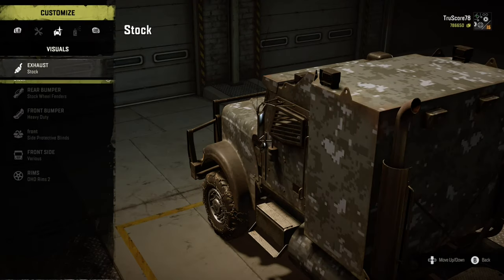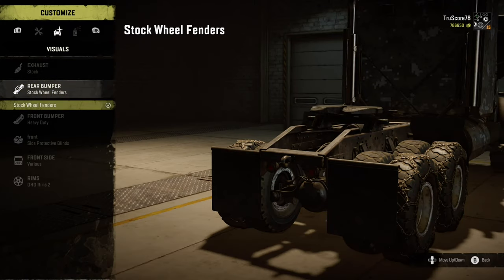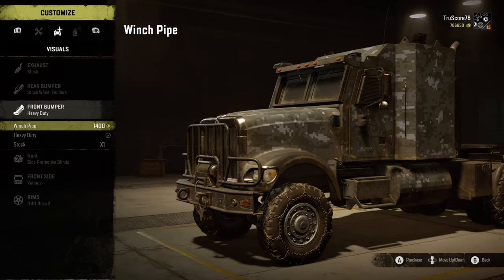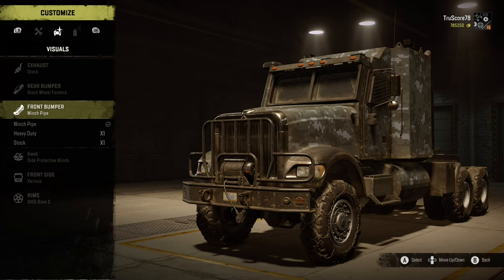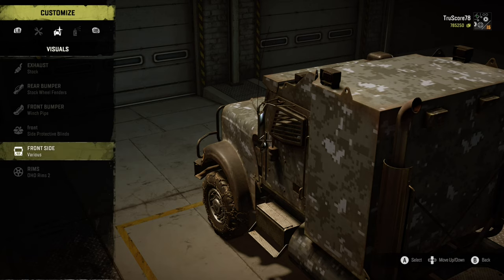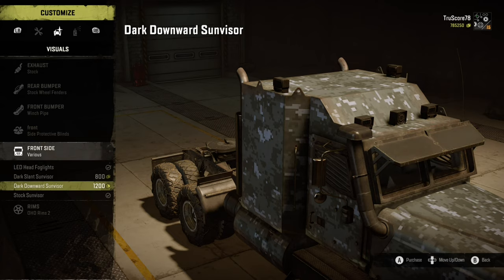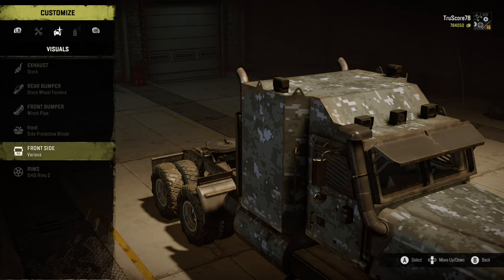Let's take a look at the visual options. The number one thing I hate on the Navistar is the heavy exhaust and not having any other exhaust pipe options to point the exhaust in any direction other than directly into your field of view. No rear bumper options other than the stock one. I like the winch pipe option for the front bumper compared to the heavy-duty. The side protective blinds look more sleek compared to the mesh, and the dark downward sun visor really makes this truck visually appealing. There are only two options for rims to choose from. And that wraps up all the upgrade and customization options.